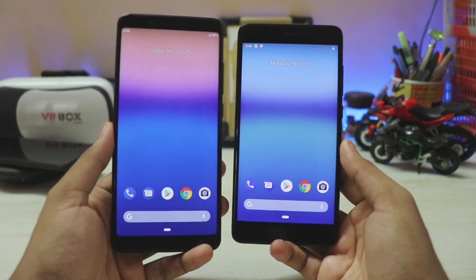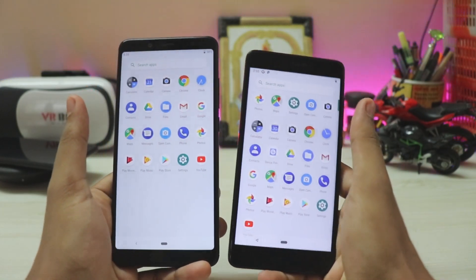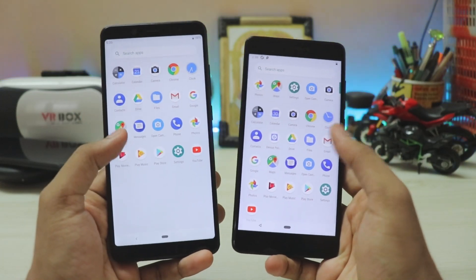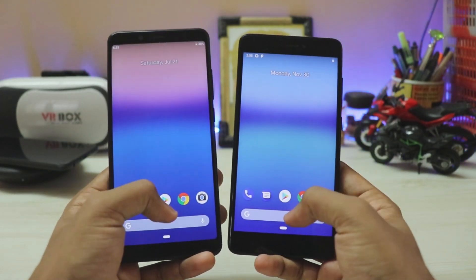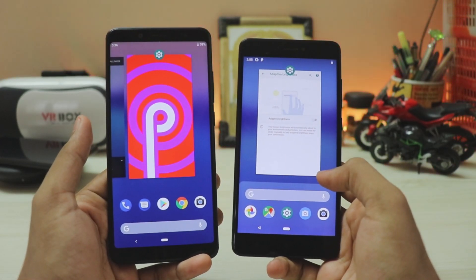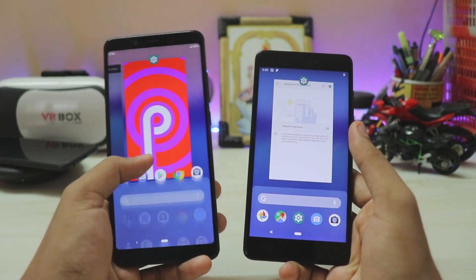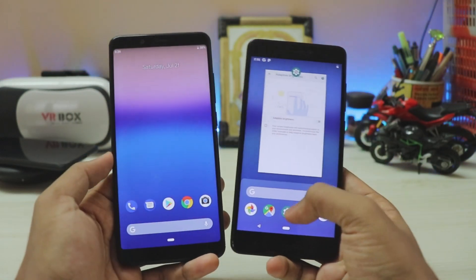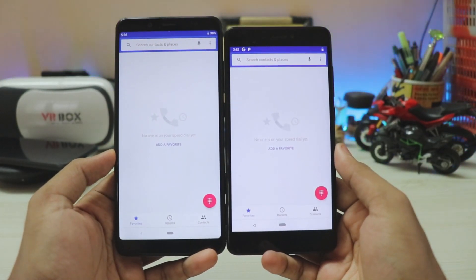The animations are pretty much the same. When you swipe up, it accesses the app drawer on both devices. But looking closely, the animation is much better — there's no Pixel 3-like dock. Compared to the Note 5 Pro, it's much sleeker with no hiccup; it works smoothly, which is a very nice addition.